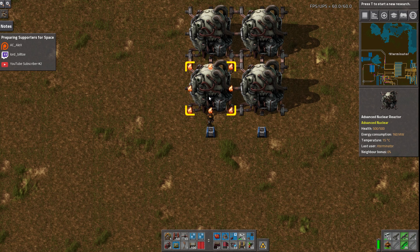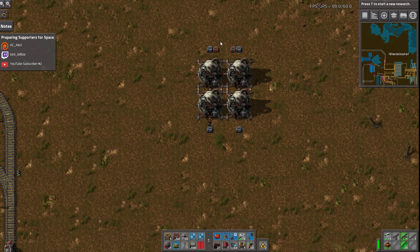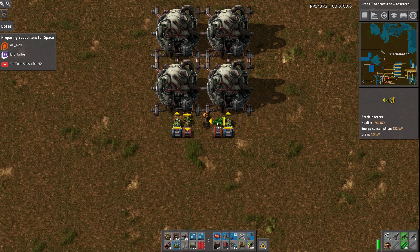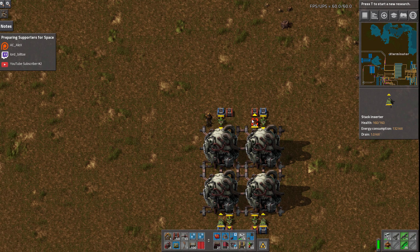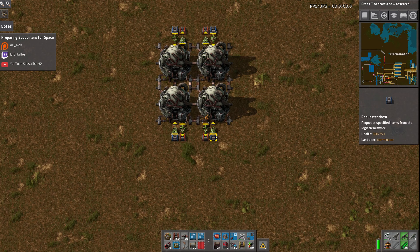So this one reactor alone is essentially equal to 12 normal vanilla reactors - because it's four times as powerful, and it's counting as three of itself. Three times four is 12. Each one of these reactors is counting as 12 of these, which means even one of them is actually more than we have here - we only have eight. So this is actually equivalent to 48 vanilla reactors. It's still going to consume as much fuel as 48 reactors and costs as many materials.